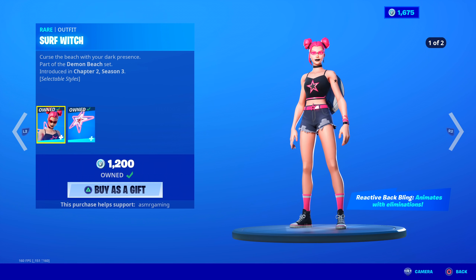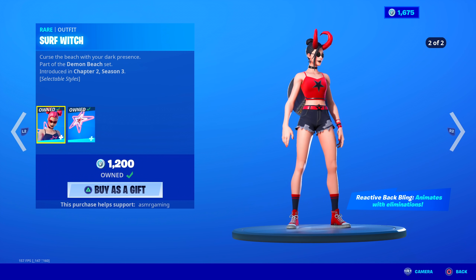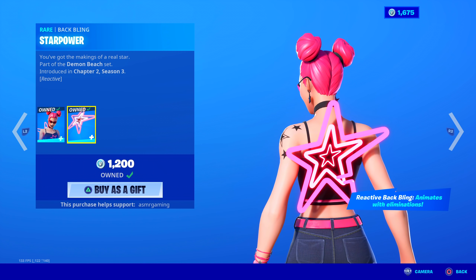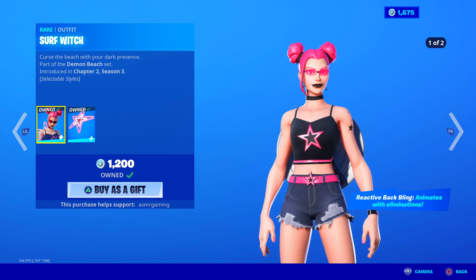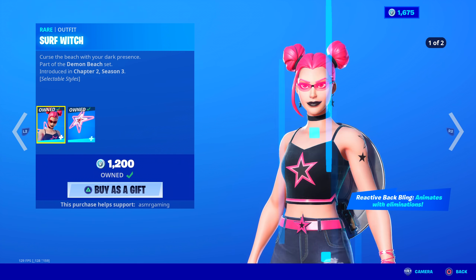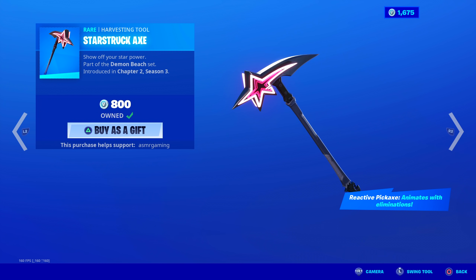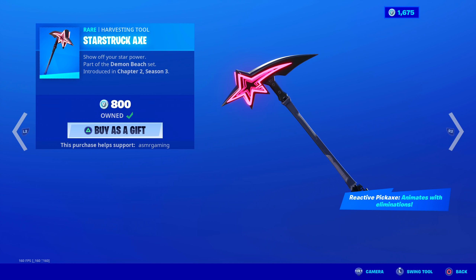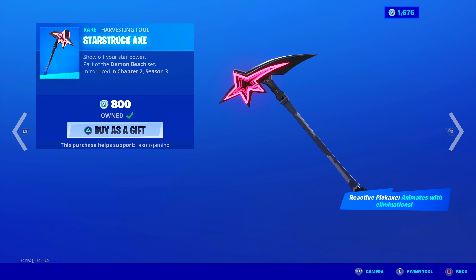Surf Witch is still here too. She is very popular right now — a lot of streamers are using Surf Witch. I think everybody really wants this skin. Curse the beach with your dark presence. She is still here. If you can't get Captain America, you might be able to get Surf Witch — she's only 1,200 instead of 2,000. She comes with the Star Power back bling, which is reactive — it animates when you get eliminations. You've got the makings of a real star. Plus, she has two edit styles. So for the price, you get reactive back bling and two edit styles for the skin. She also has this harvesting tool in her set, which is really awesome — it's one of my new favorites, actually. Show off your star power. It's reactive — it lights up when you get eliminations. When you strike, there's a cool sound and a pink striking explosion. Very, very nice harvesting tool, especially for the price. Usually, harvesting tools like this go for like 1,500, so nice to get it for 800. Starstruck Axe.